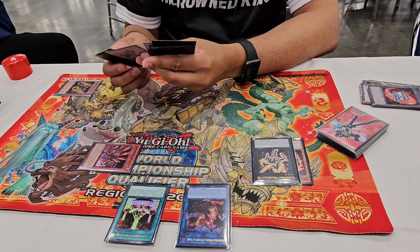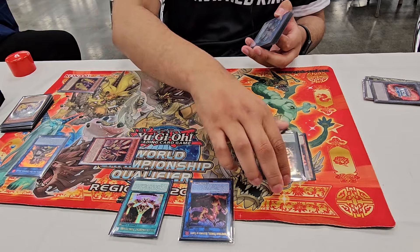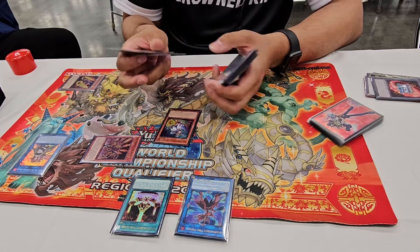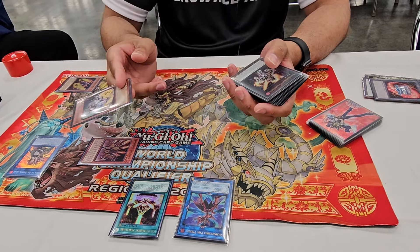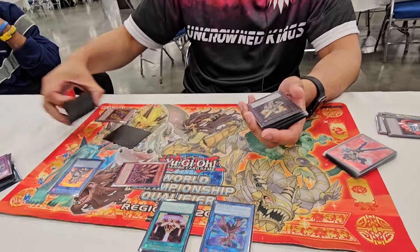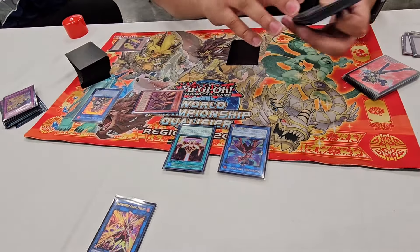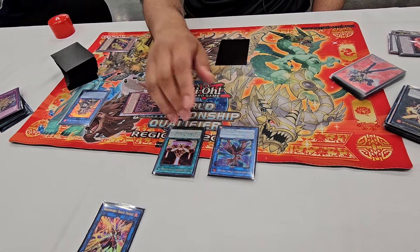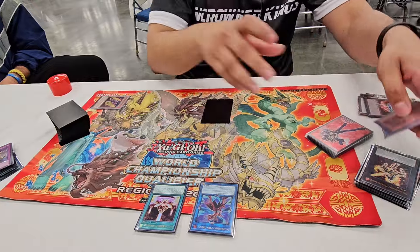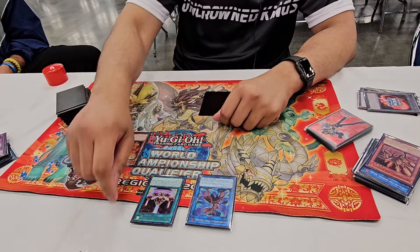Then you're just going to special summon Weasel because you have two or more Salads in the grave. You link these two off into Princess. Princess effect - you're going to special Heda back from the grave. Then you're going to link these two off into Pyro Phoenix, and you're going to trigger Weasel in the graveyard. So Weasel - when a Salad extra deck monster or ritual monster is special summoned, you can put Weasel to the bottom of your deck, special a Salad from your grave to your opponent's side of the field, and draw a card. So we'll put this to the bottom of the deck, draw a card - let's just call it a blank - and we're going to put this on the opponent's side of the field. And so then we'll burn based on Pyro Phoenix - if a Link boss is special summoned to my opponent's side of the field, I can burn them for that attack. So burn for 28.